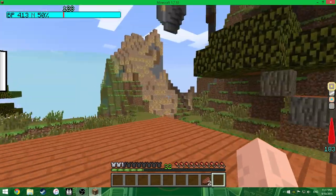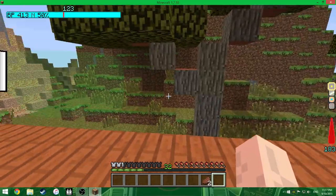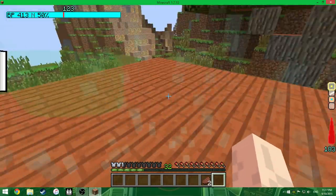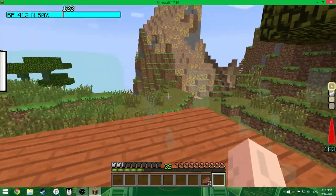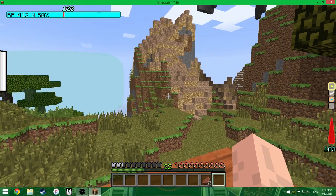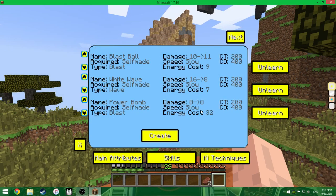There's the energy on the top left. Battle power is power level — 413. The 123 above the blue bar is my Ki amount in numerical representation, I believe to help with the Ki attacks, because you can see it takes 32 energy for that one, 7, 9.